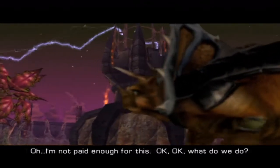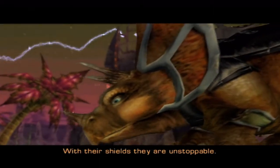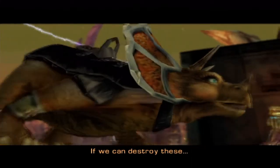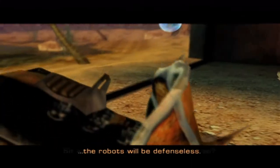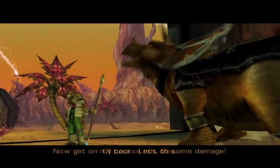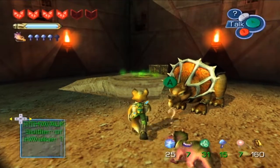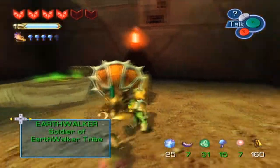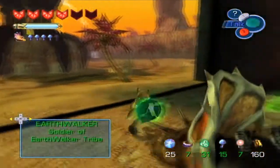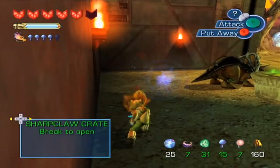The High Top will be an easy target for the patrolling robots with their shields - they are unstoppable. However, each one has a shield generator hidden somewhere nearby. If we can destroy these, the robots will be defenseless. So get on my back, let's do some damage! The staff is actually way bigger than his freaking horns.